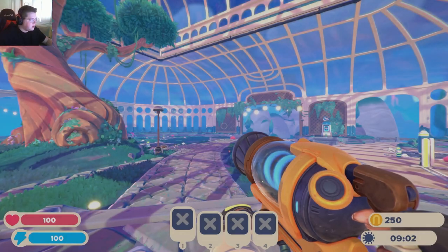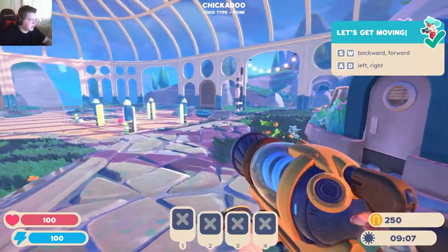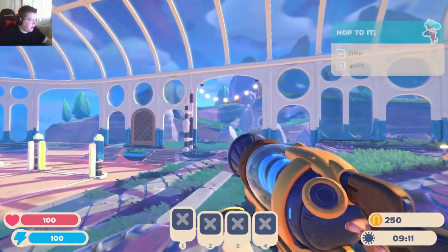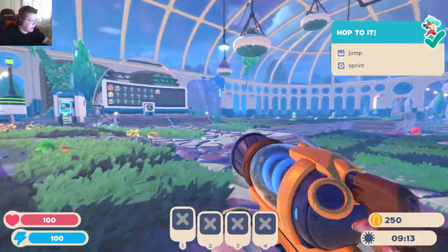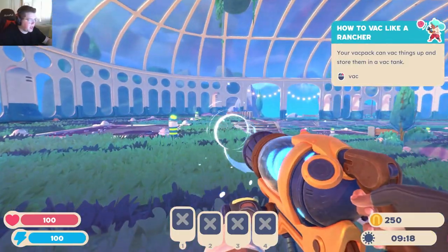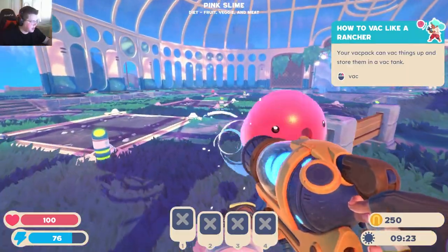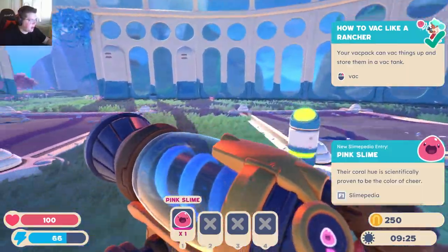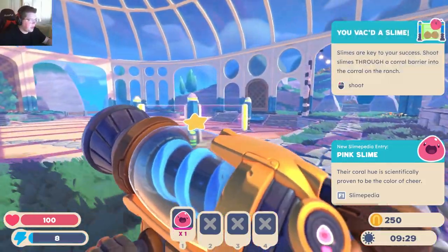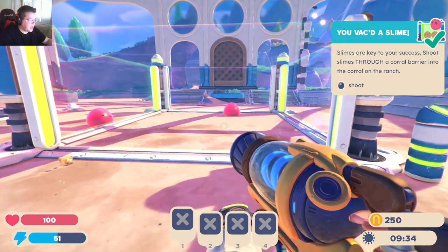I did jump into the game for like two seconds just to make sure all my settings are correct, but I haven't really played. So this is all kind of new to me. Moving, jumping, I can sprint — I know all that. Use backpack, so that's suck, and then the other one is throw. So we have a purple slime here. I'm going to suck you up, now you're in my backpack and I can throw you. I can just put it in here and now we've got our slime trapped.